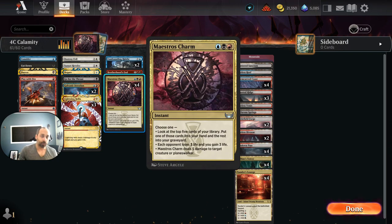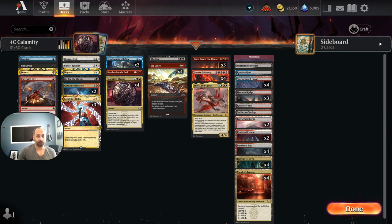We have a single copy of Brotherhood's End along with Burn Down the House to help keep the board clean. We've got four full copies of Maestro's Charm — this was the card that made the original deck work. It's great as a removal spell, great to push through damage, and great at doing what Invoke Calamity wants to do: filling up the yard and/or finding Invoke Calamity.